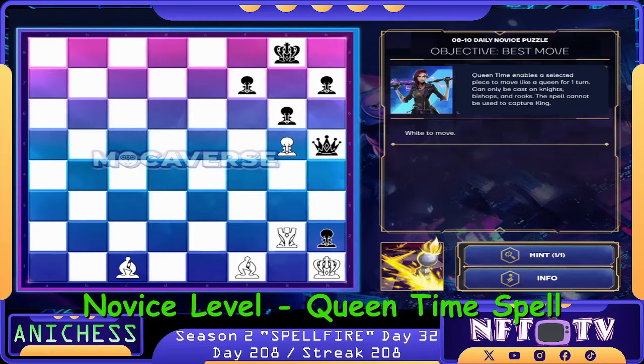For the Daily Novice level, we have the Objective Best Move and Queen Time spell. It enables a selected piece to move like a queen for one turn. It can only be cast on knights, bishops, and rooks. The spell cannot be used to capture a king. We have the Wakaverse background.